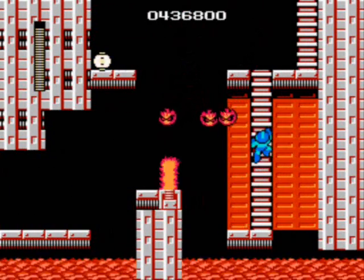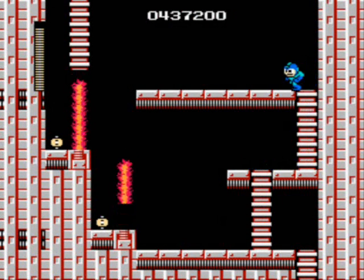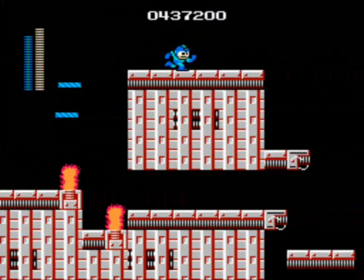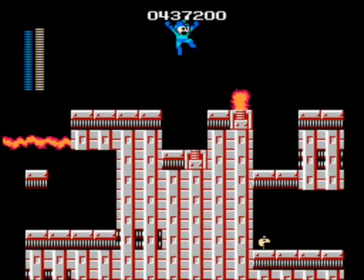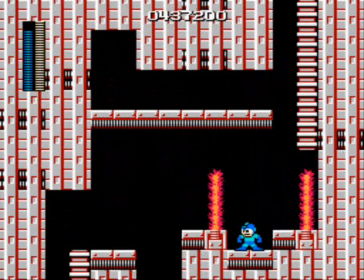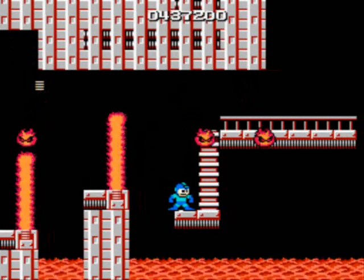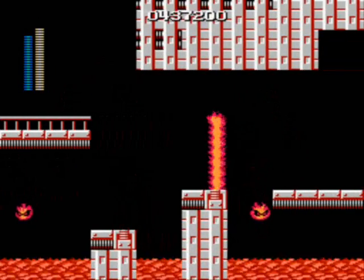We're at the final Robot Master in part two. Fire Man — he is a robot created for work in an incinerator, and his main weapon is called Firestorm. A good point? He's hot-blooded! A bad point? He's hot-tempered. He likes summer camp — maybe he's creating campfires, roasting marshmallows for people. He dislikes rainy days, which makes sense if you're a fire robot.